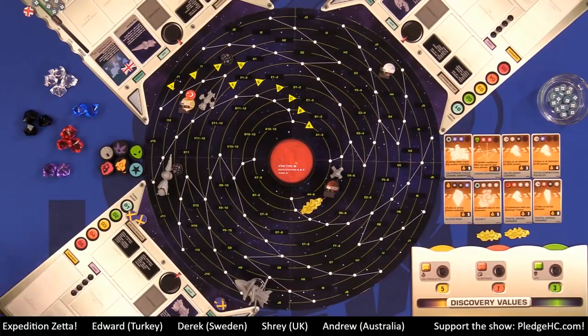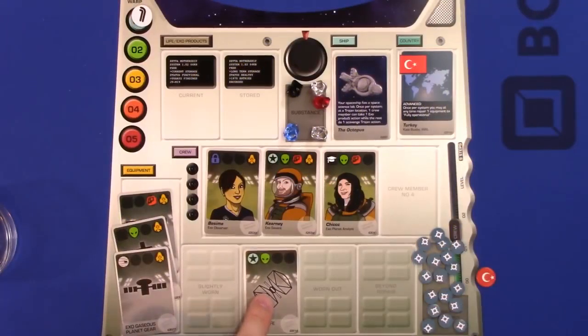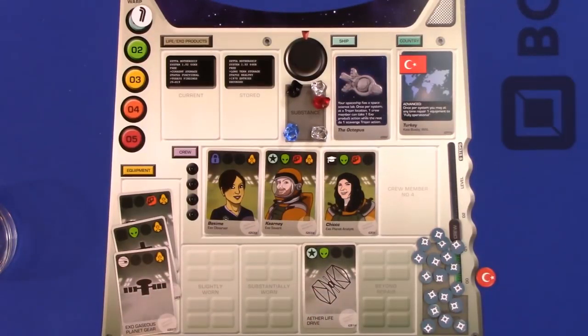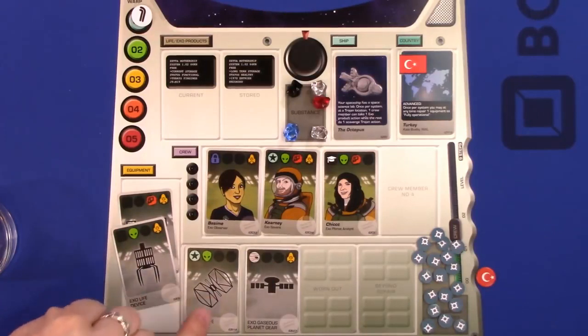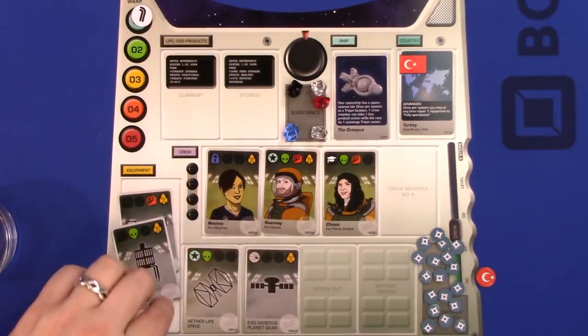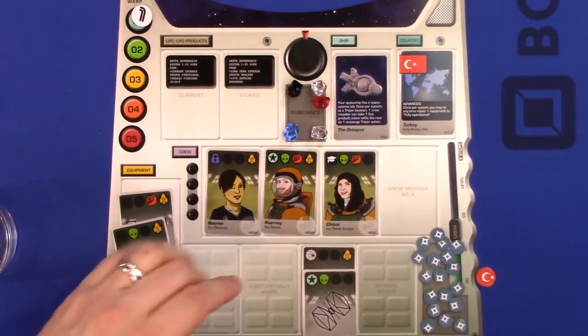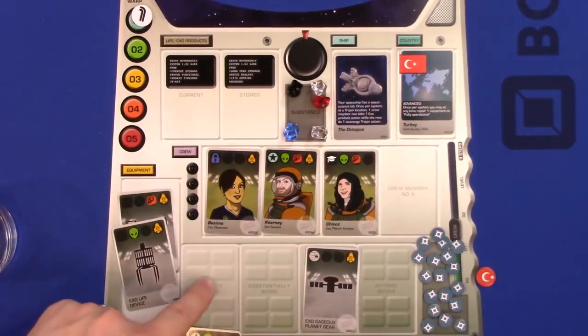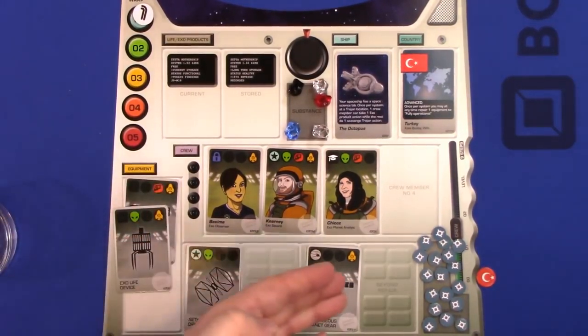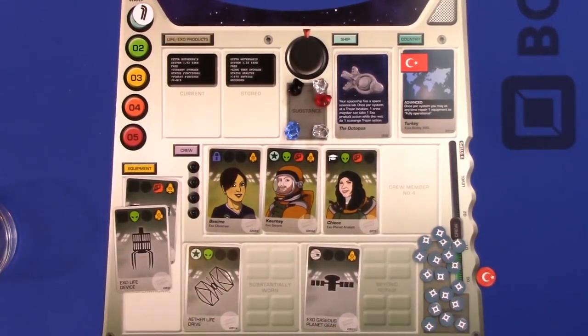The third action is Repair. As you use equipment, it gets more worn out over time. On your repair action, you essentially pass your entire turn to move one piece of equipment up one step on the degradation track — for example from 'worn out' back to 'slightly worn.' You can't get it back to brand new, but you can prevent it from becoming beyond repair. That's it — simple and straightforward.